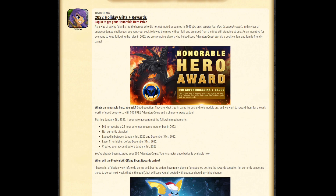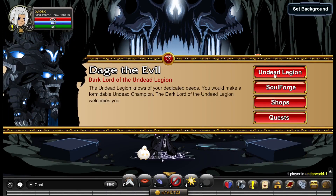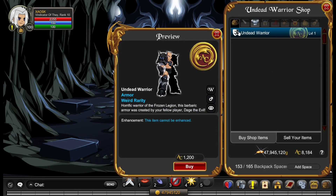You should now have 1000 ACs since you completed the quest and got the Honor Hero Badge. If you're a new player, you'll probably have 1200 ACs. Once you have 1000 ACs from the event, go to your Shops and then Armor.